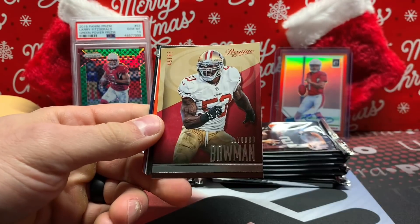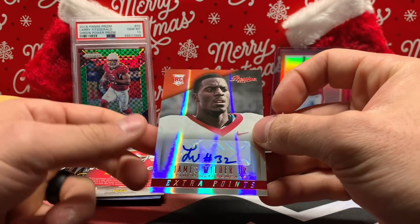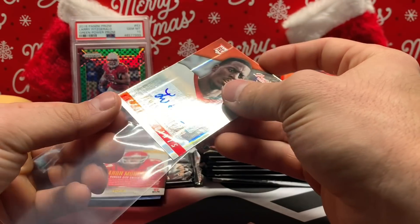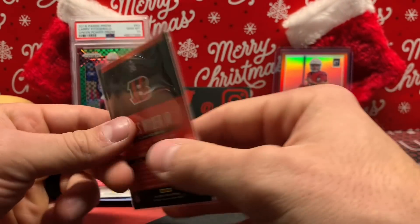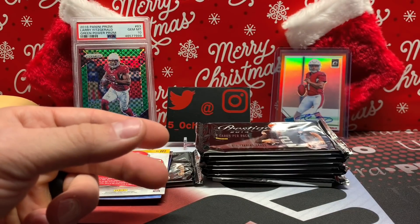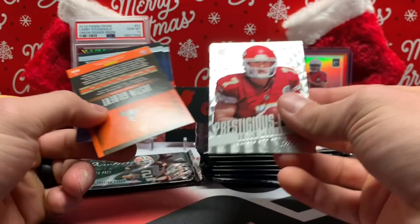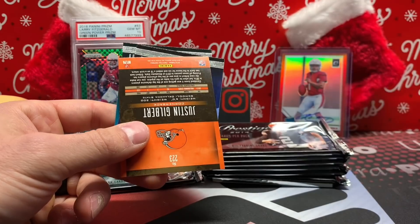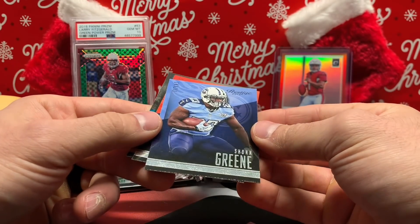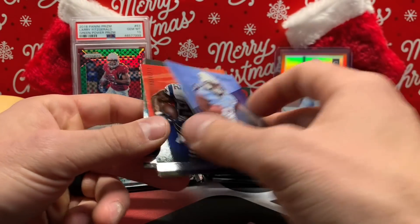Vincent Jackson, Vara Bowman, James Wilds Jr. Autograph — a little different seeing a Bengals card in 2014 as opposed to 2020. But our first hit of the break — hopefully not our last. Aaron Murray, Prestigious Picks. Justin Gilbert rookie. It's Sean Greene — Stephen Ridley and Cecil Schwartz.